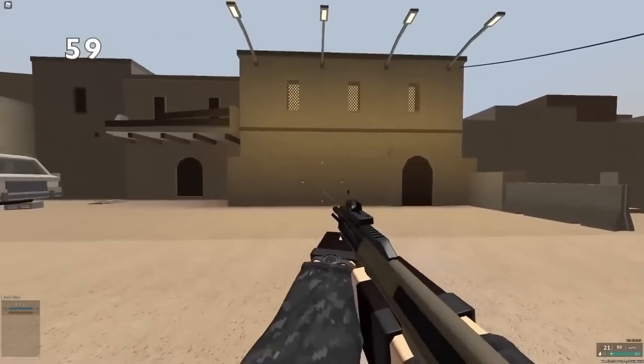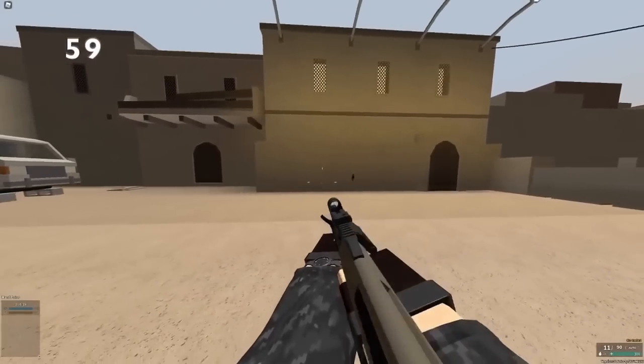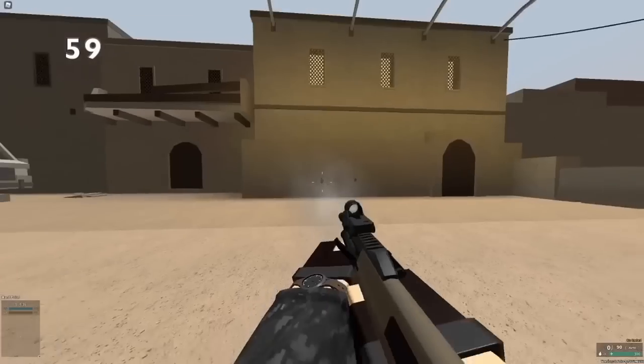In PF, if you prone or crouch, it will not reduce recoil. However, since it makes you aim a little bit lower, theoretically it makes you hit more shots, but it doesn't really help that much.